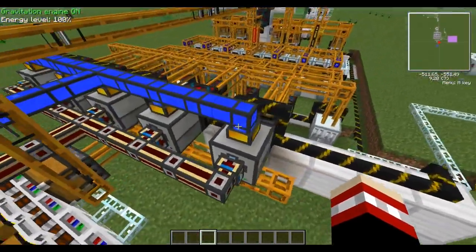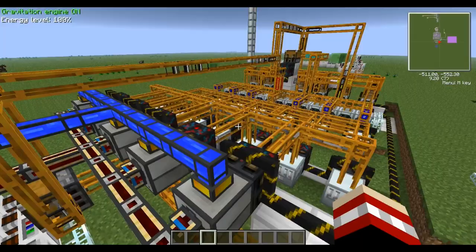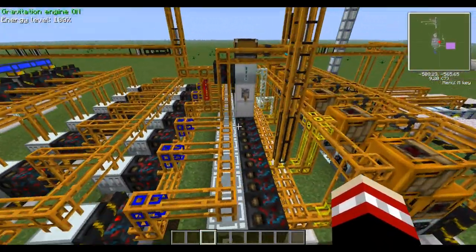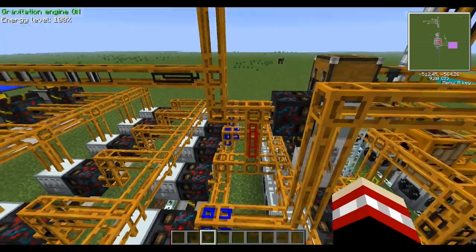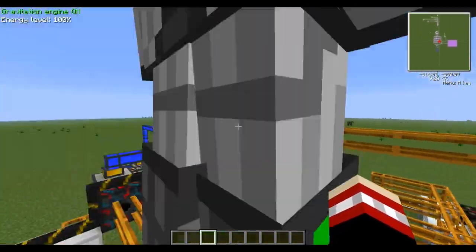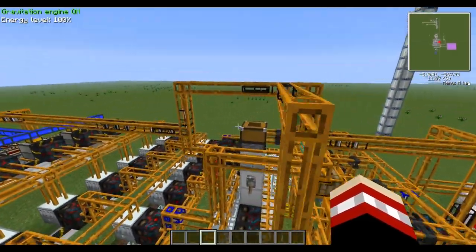This relay will hold the empty cells and push them into these liquid transposers, which then go through the line again. The red line here is just where the empty cells will be pushed out, and they'll go through here and do their own thing.